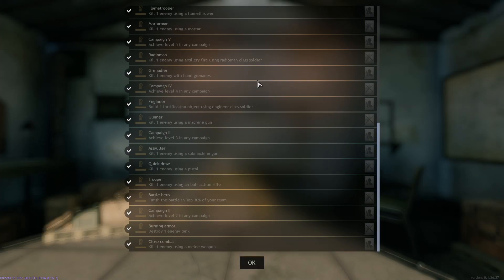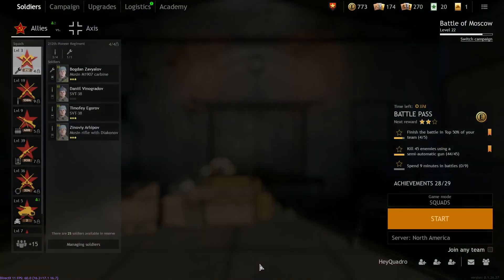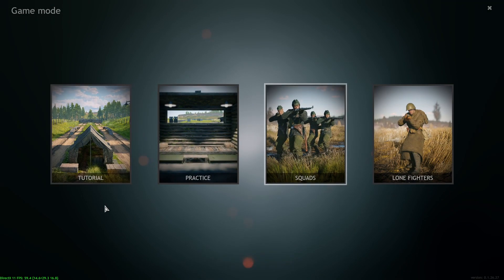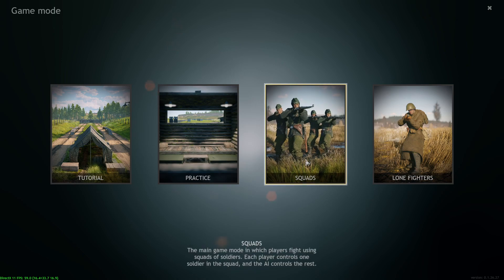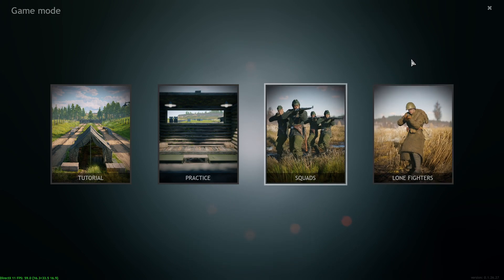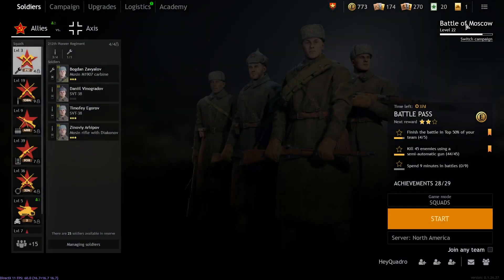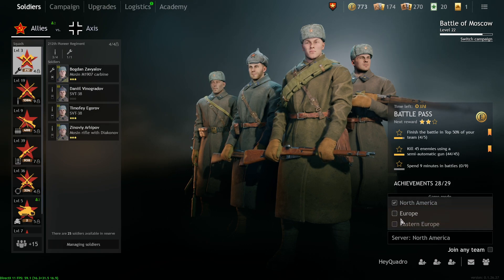Achievements — you can see these are all your basic achievements, and they get you some nice silver orders. Hopefully we see more achievements in the future. Then we've got our game mode options: tutorial, practice, squads, and lone fighters. Squads is the standard game mode I recommend everybody plays. Lone fighters is the mode with no AI squad members — it's just all players. I recommend squads; the cool thing about Enlisted is the squad system.